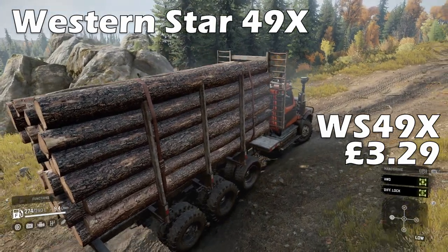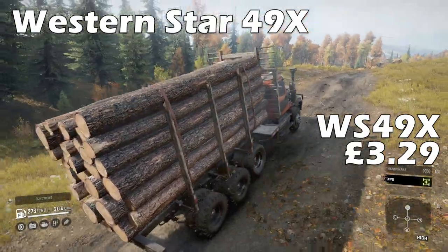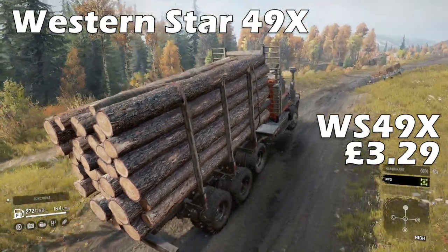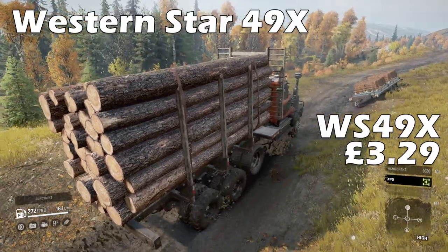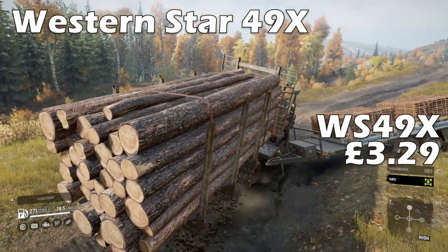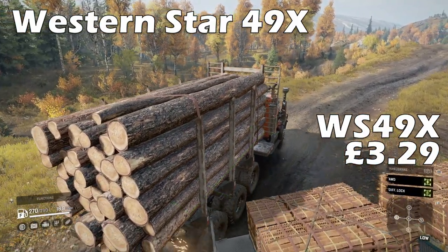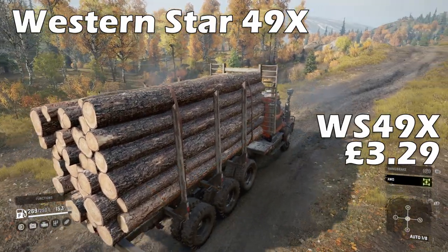The fuel tank is a decent 290 litres, though with all-wheel drive engaged you'll have to keep an eye on your fuel gauge. A sour point is the lift axle — I really wish the tyres on the axle matched the tyres you actually equipped, because why would you run two different sets of tyres? Would I buy this truck again? Honestly no.